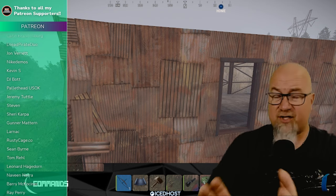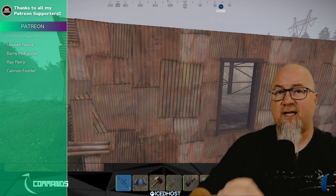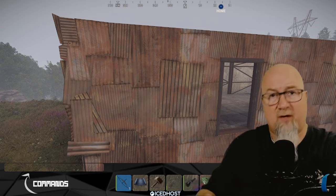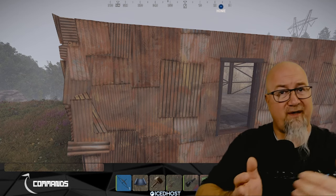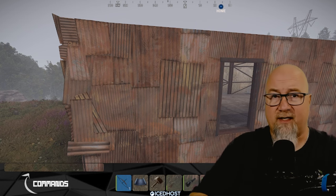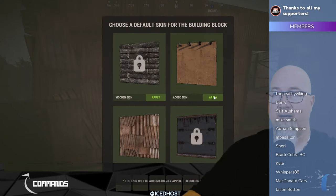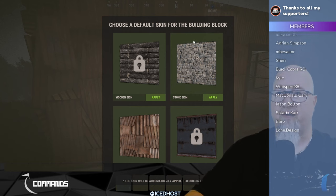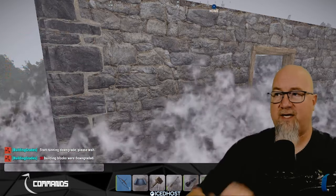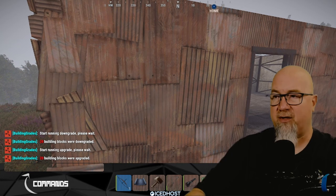Building grades - not to be confused with b-grade - allows one command to automatically upgrade the entire base, as opposed to b-grade which does it panel by panel. However, I'm noticing that those two plugins are not working together at all on my live server, whereas they were when I tested last night. Checking the bskin menu, things are set correctly - adobe and shipping container - but when I do /down 2 it goes to stone, and /up 3 goes to sheet metal instead of the shipping container level.